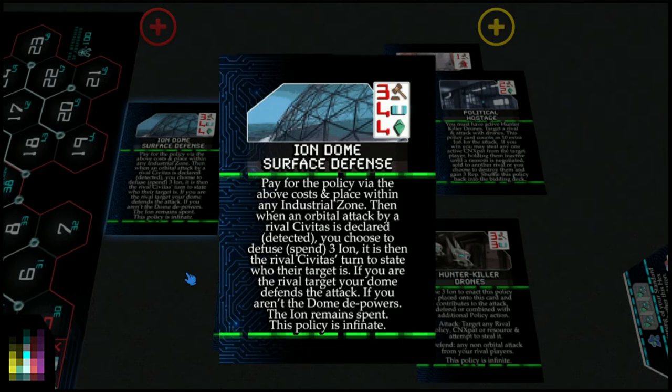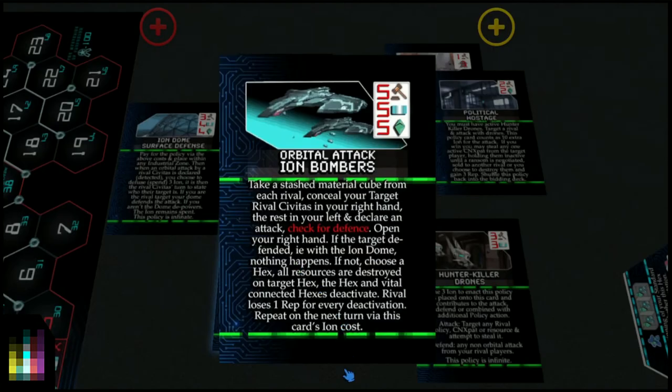You have to pay 3 policy points, 4 ion and 4 ether to enact it, flip it over and stick it in your Civitas connected to an industrial zone. Then you pay 3 ion to launch the Ion Dome Surface Defense Shield. The attacking player reveals who they're attacking — if it's you, you defend and nothing happens. If it's not you, the dome depowers. With Ion Bombers, if the target didn't defend: choose a hex, all resources are destroyed on that hex, the hex and vital connected hexes deactivate, and you can repeat the next turn by paying 5 ion again.